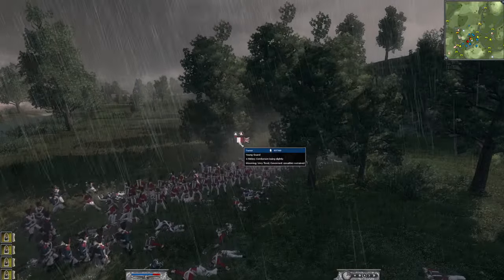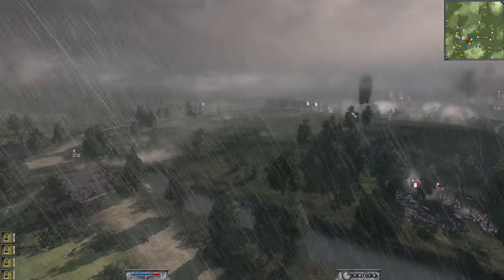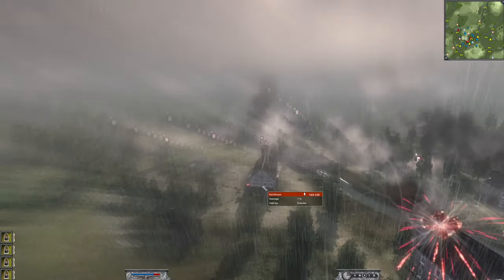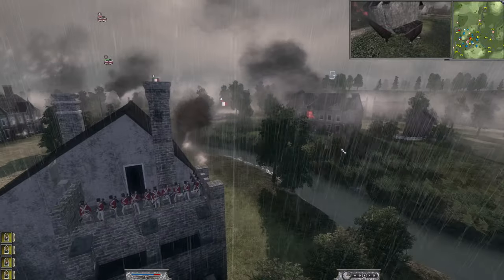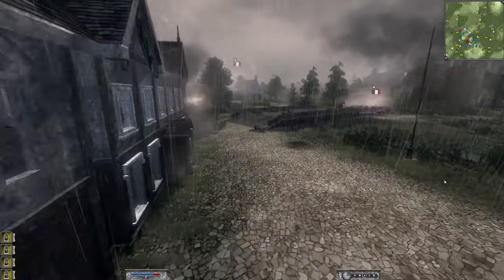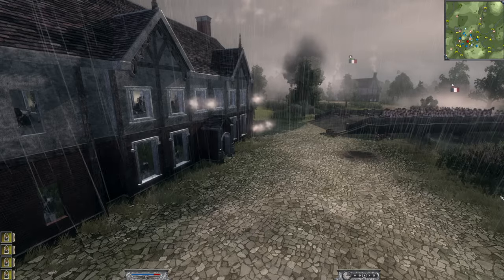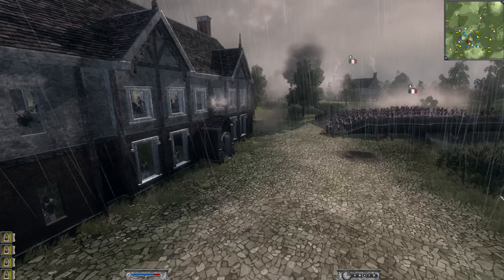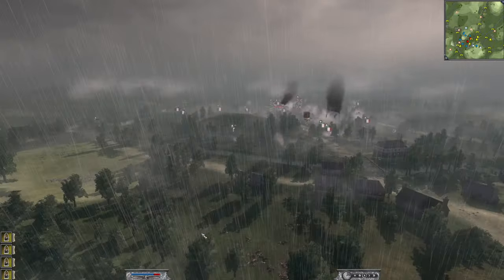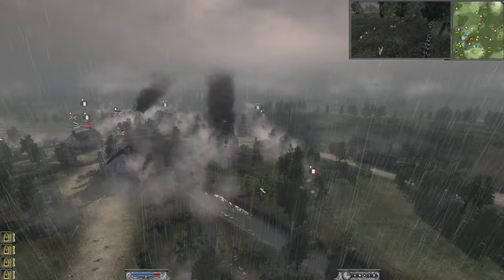The young guard do eventually win, so well done to the young guard. He's got a highland foot that's come back but we're not going to worry about that too much. Our general goes for the charge in the end as howitzer shots rain down. The Swiss foot come across the river, charging straight into the building. The old guard on this side getting ready to fight as well. The highland foot were just beaten back by our cavalry. What a glorious battle nonetheless - very fun.